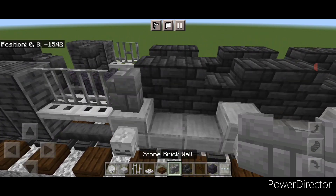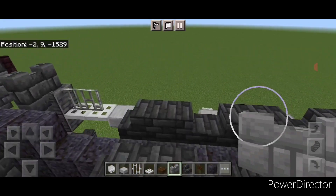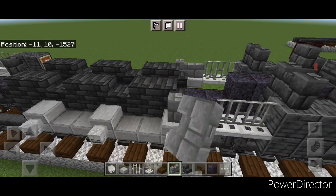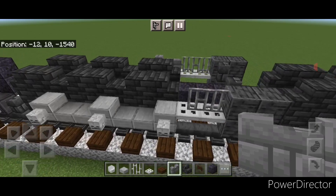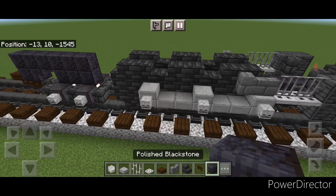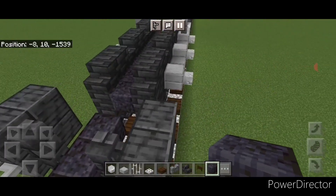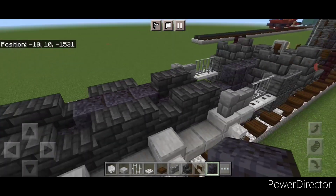Take stone brick wall and put two up here behind the iron bars. Same thing up front — two right here. Then get this side — two walls here, and finally two walls on the back side. Take polished blackstone block and come in between the middle set of wheels and put three blocks, then come to the middle wheel up here and put three blocks.